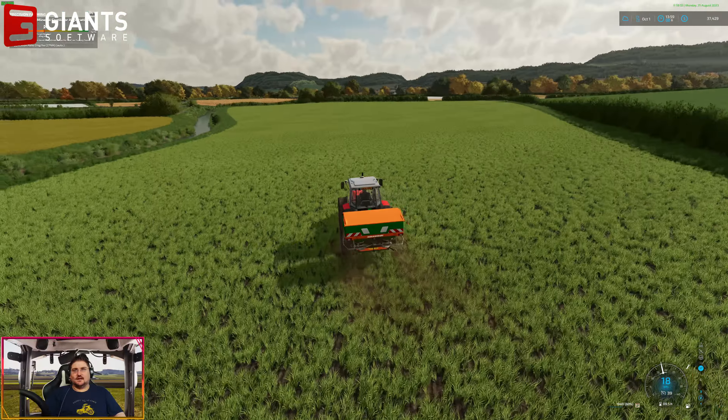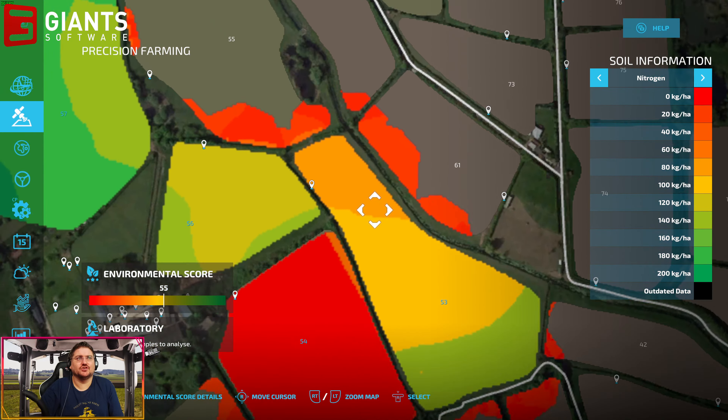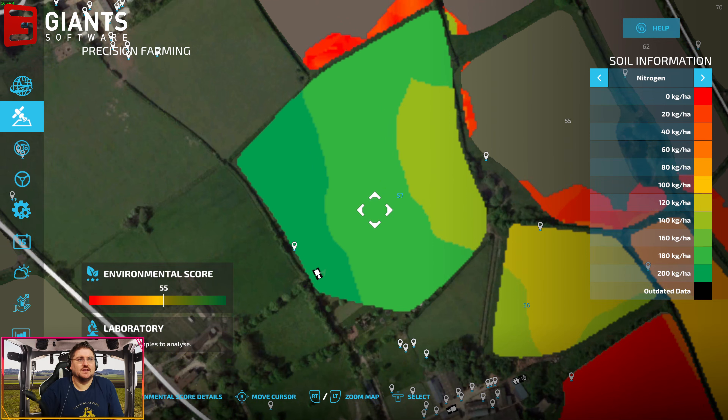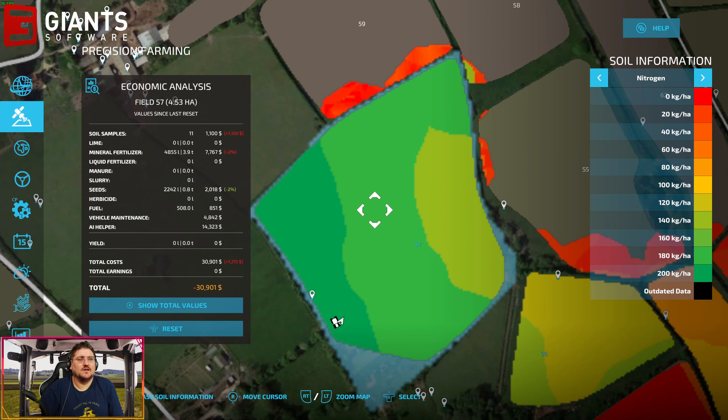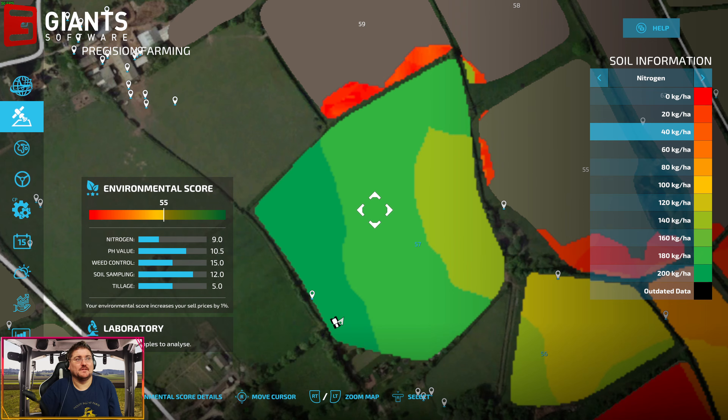Ladies and gentlemen, I have just finished the fertilizer application on the field. We have reached 200 kilograms of nitrogen per hectare — the required amount for wheat on low-meat soil. Coming into our menu, field 53 is good, 56 is good, 57 is good. I do need to go and do field 54 as well, which is the grass field. The environmental score has shifted up slightly — we are at 55 now for the farm, which is quite nice.